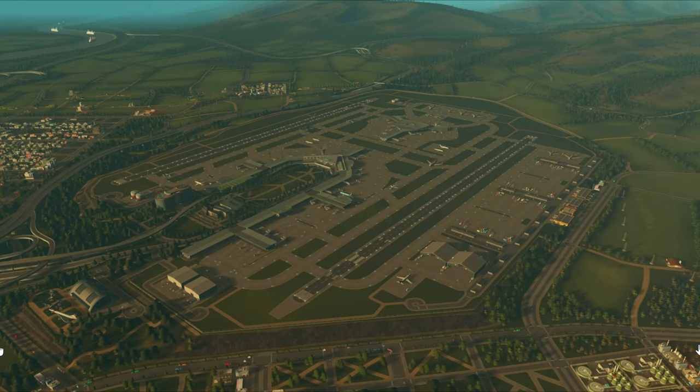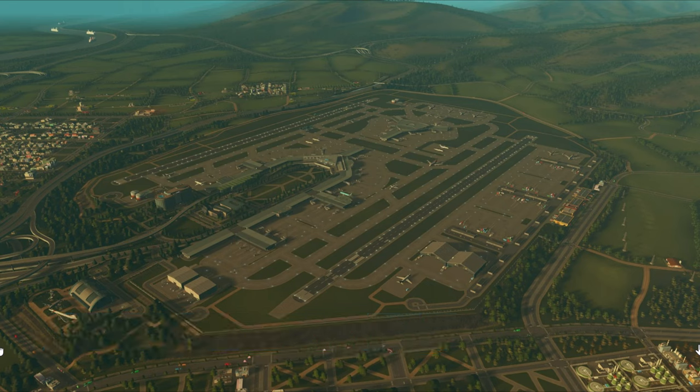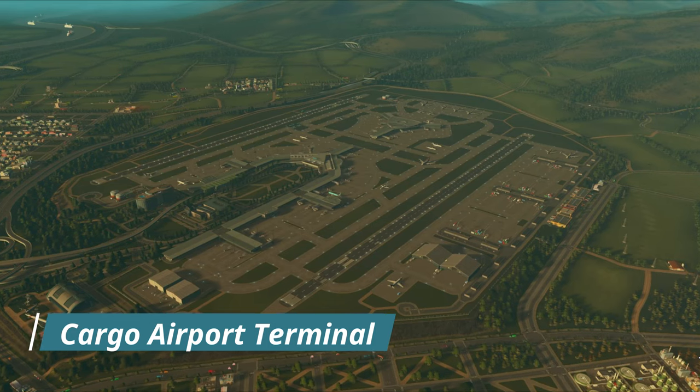This third screenshot I want to review I think shows the full airport potential of the new Cities Skylines Airports DLC — I think this is the biggest you could possibly make it. You can see the international terminal at the top of the screen and more of the regional airport in the middle. To the right you can see what appears to be the cargo building — that is where cargo will be handled.